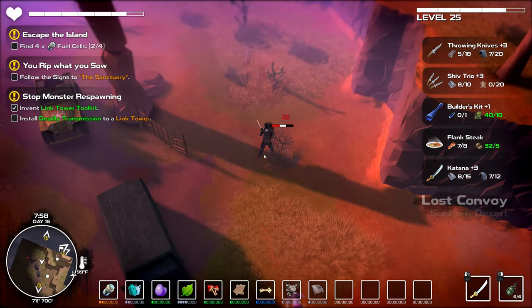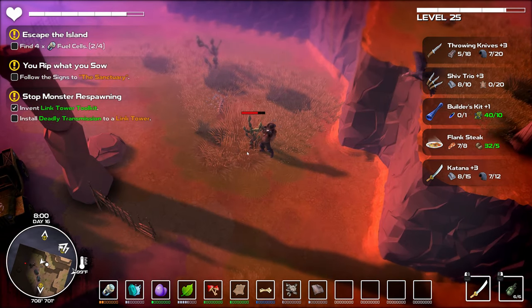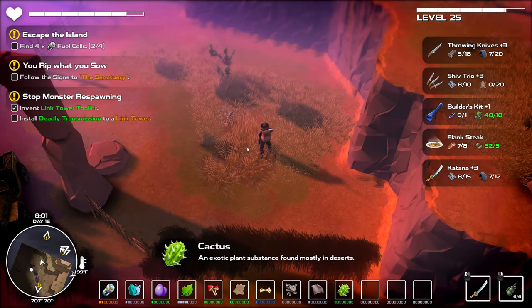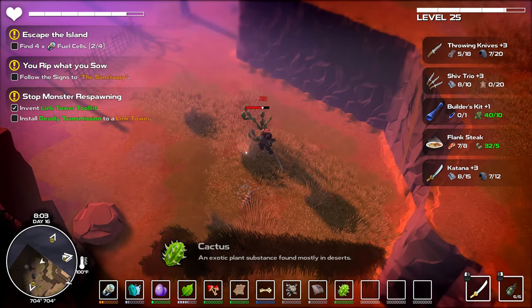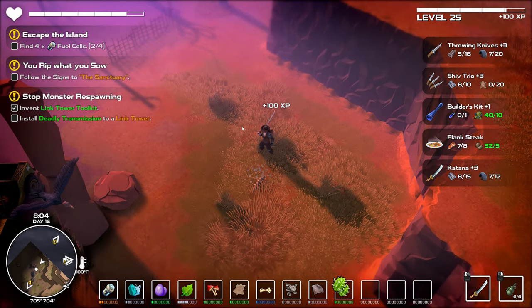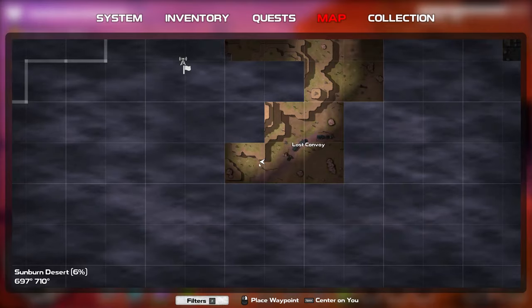Can I do anything with these bushes? Get leaves. What about the cacti — what do I get from them? Oh, that's a new one: an exotic plant substance found mostly in deserts. That's a new material, at least for me. I don't know what I need it for yet but maybe we'll find out.